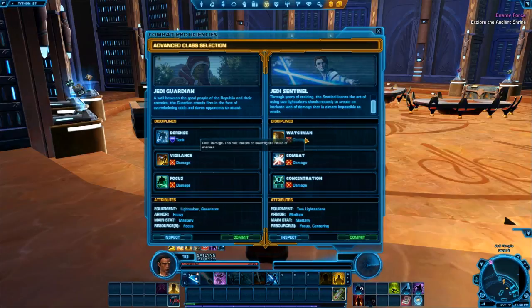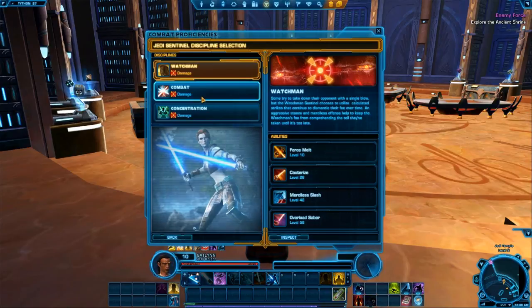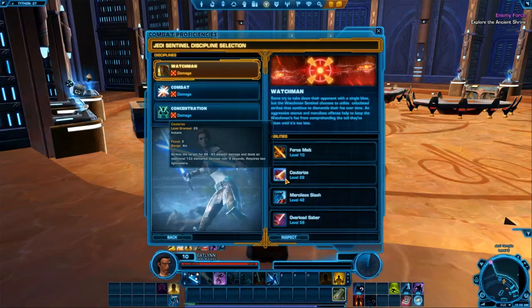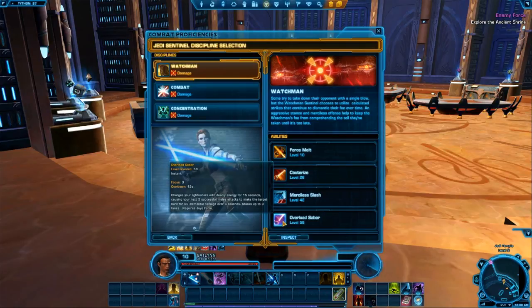I think we're going to go ahead and pick Sentinel. I'm going to go with Combat because that's straight-up pretty easy to go through. We can inspect before we pick our options and see the kind of abilities you're going to get. With the Watchman spec you get stuff like Force Melt, Cauterization, Merciless Slash, Overload, and the Saber.